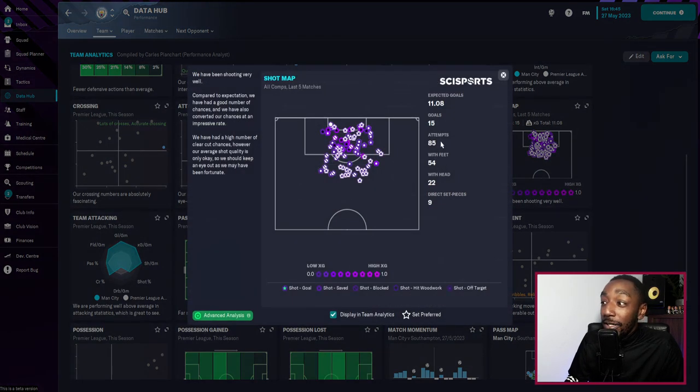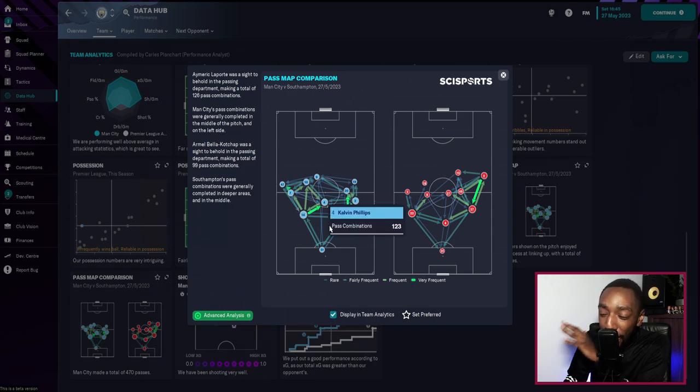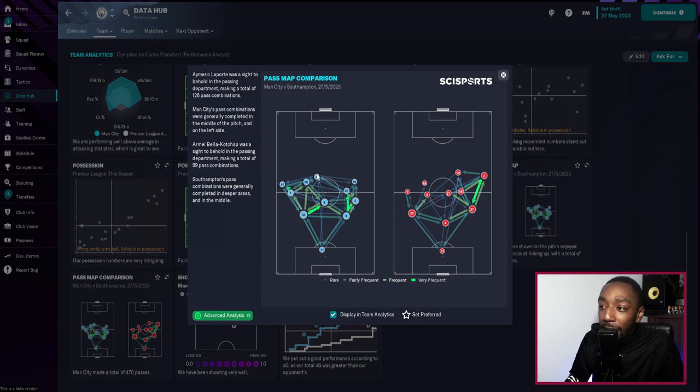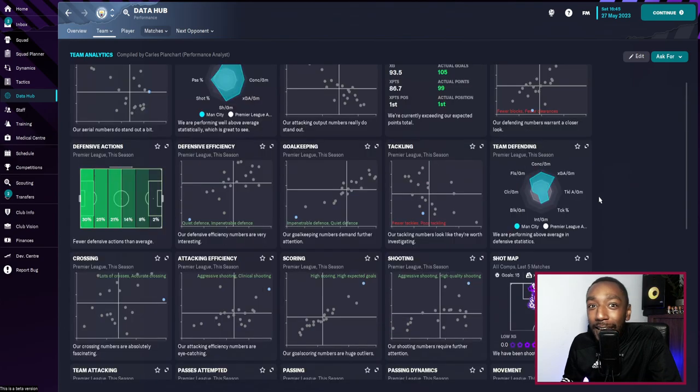Looking at our shot map: 85 attempts, 54 with feet and only 22 with our head — hopefully that's Haaland, and I'll show you why in a moment because we are using a very intriguing role with him. Looking at our pass map, you can see our two centre-backs, then three with Cancelo, Walker, and the halfback, and then the five of Foden, Grealish, Bernardo Silva, and Alvarez alongside Haaland up top — our 2-3-5 shape in the pass map and average positions.